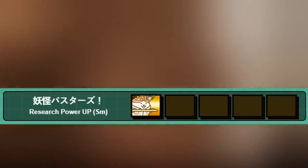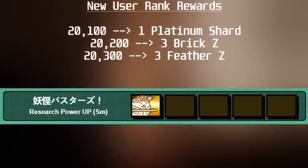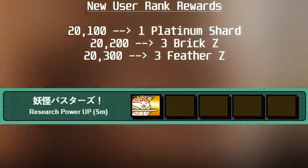Lastly are the new User Rank Rewards: User Rank 20,100 gives 1 Platinum Shard, 20,200 gives 3 Brick Z, and 20,300 grants 3 Feather Z.